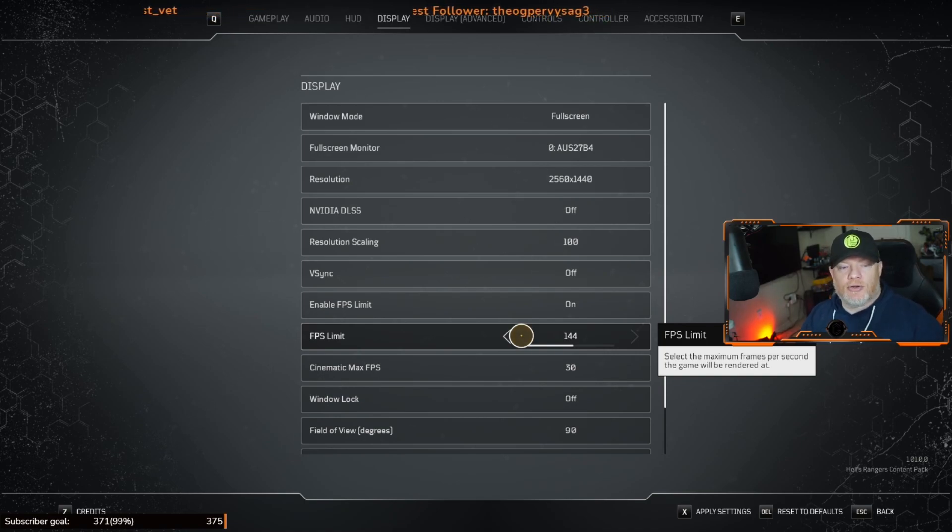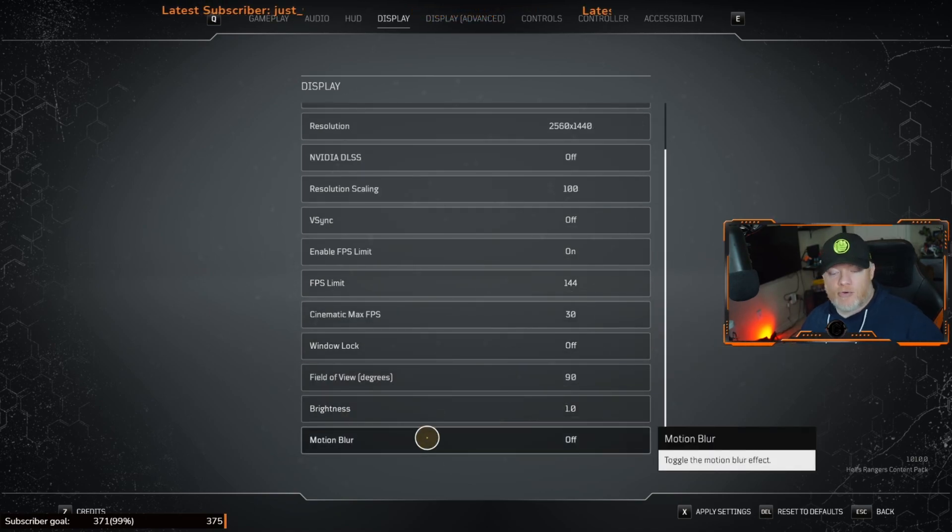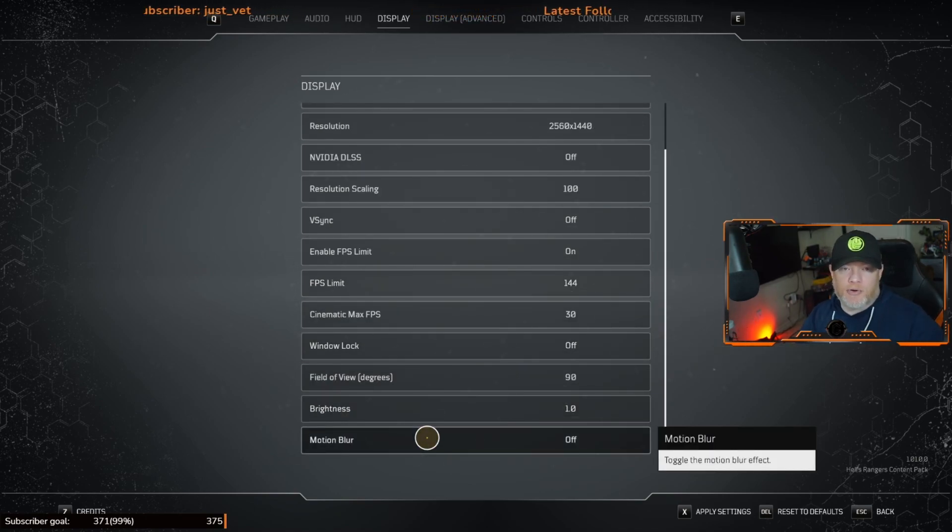Also turn off Motion Blur. The game developers added it by community request, but please go in and turn it off — it's on by default. It was causing graphical issues and has a performance hit, so go ahead and disable it.